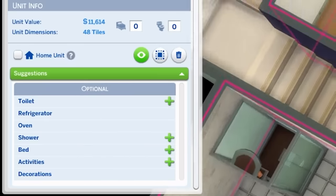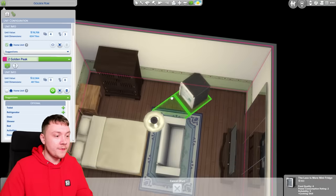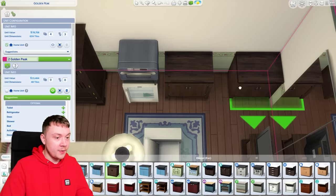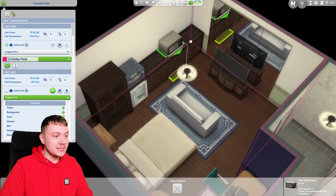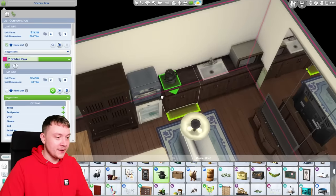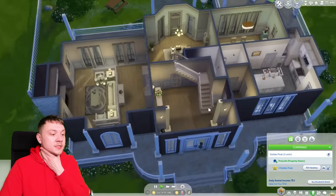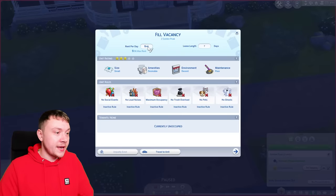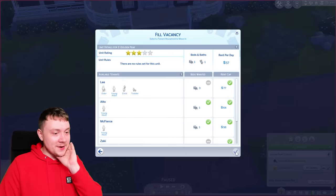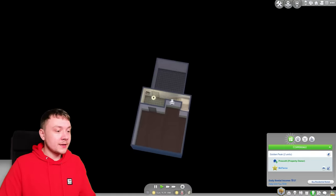It also gives us hints about what kind of objects to include. We could have a little mini fridge over here, a tabletop oven on top of the fridge, a couple of cheap counters. So we've got some basic necessities in here. I'm literally just chucking random things down to show you as an example. Now we have this unit — because it's on our property and we're the homeowners, we can fill the vacancy. 70 simoleons a day. We're gonna have to make the rent a little bit smaller so one person can move in. There we go — now we've got somebody living there and we've just rented out our basement.